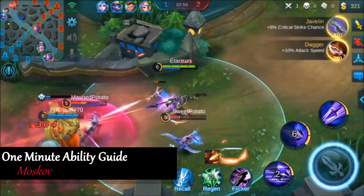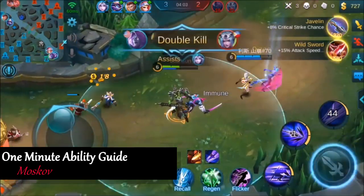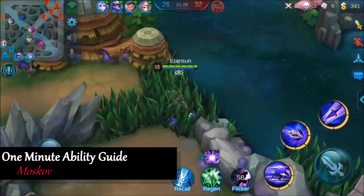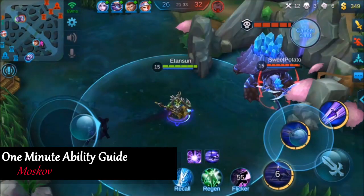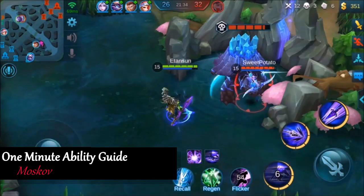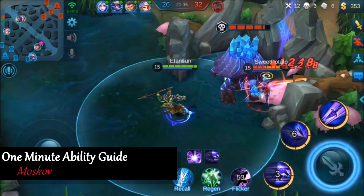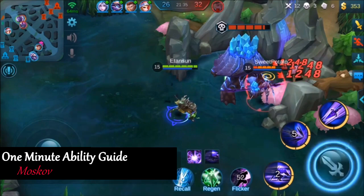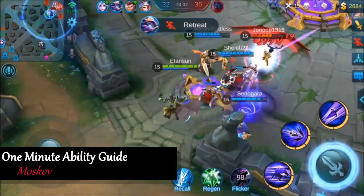Moskov's passive makes him one of the best lane pushers and farmers in the game. He's able to take out an entire wave of minions by simply attacking the front one in the line. His passive also proves to be very deadly and effective in teamfights. Whenever Moskov gets in the correct positioning and lines up enemy heroes, he's able to penetrate through the first target and deal lots of devastating damage to all the heroes behind. That is what makes Moskov's passive the best in the game for Marksman.